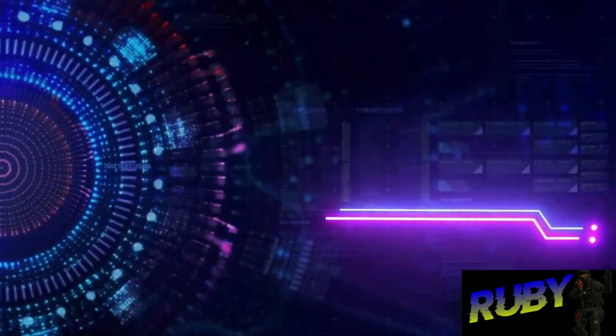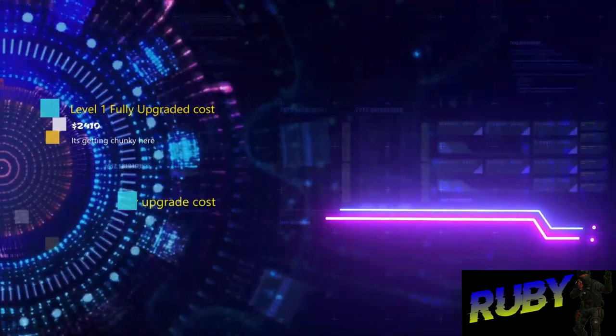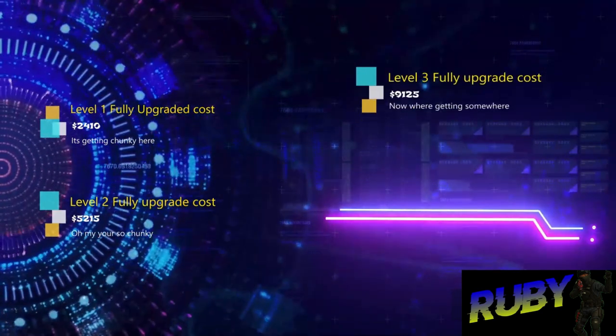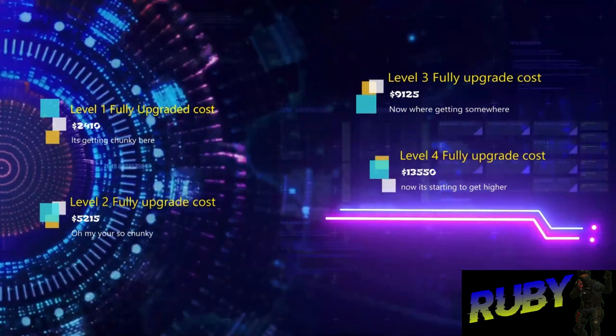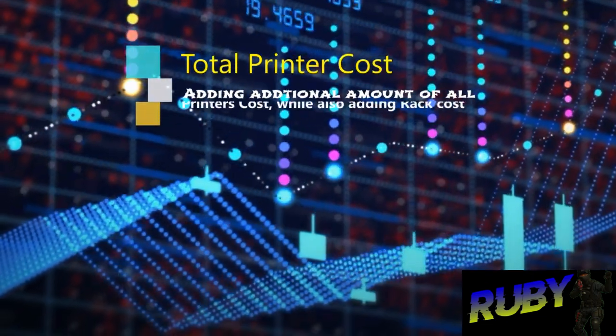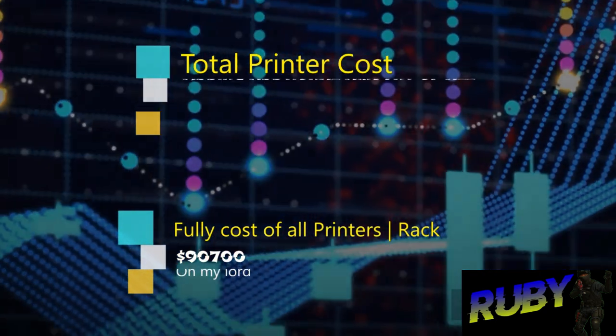With all that information, fully upgrading a level 1 printer will cost $2,410; $5,215 for level 2; $9,125 for level 3; $13,550 for level 4; and $14,550 for level 5. The total cost of all printers, adding 2 printers of each level and the printer rack, will be $19,700.